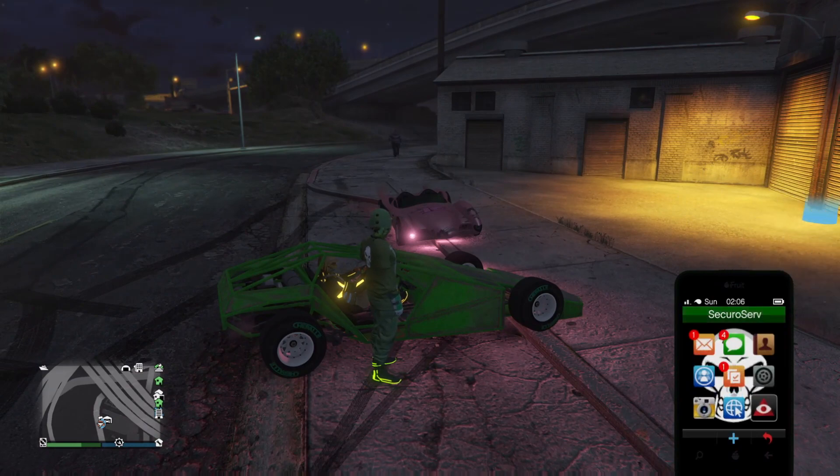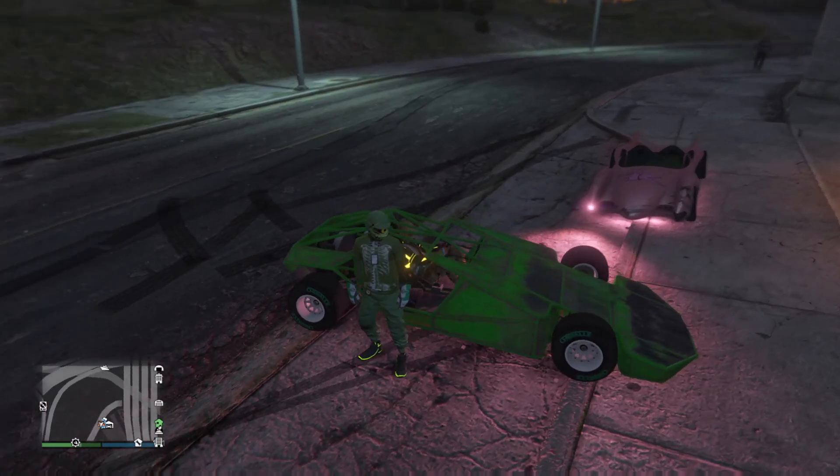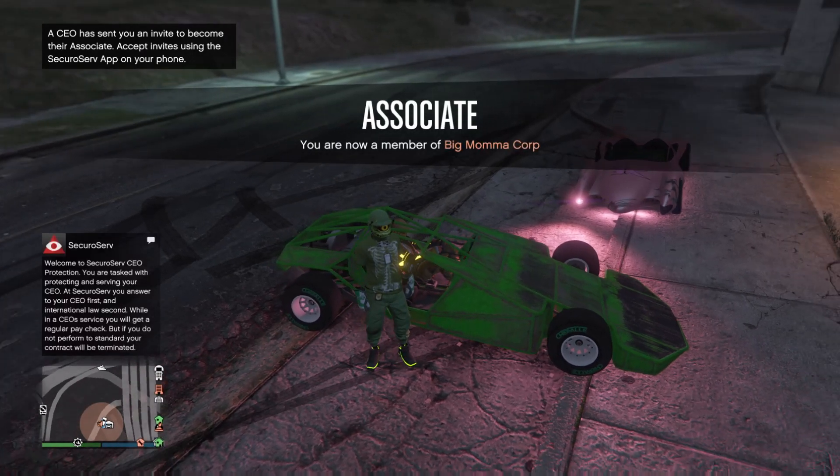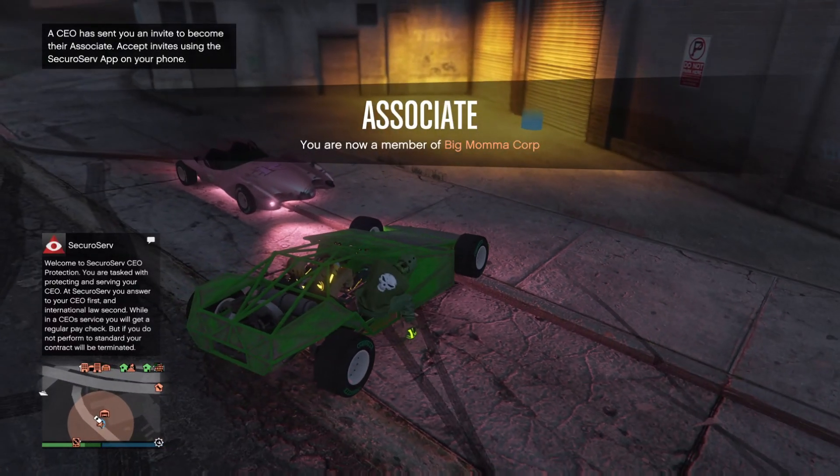Before we go into the garage, make sure that your friend registers as a CEO or president and sends you an invite, so you're going to go ahead and be an associate at this time. Now we're going to get into the vehicle.